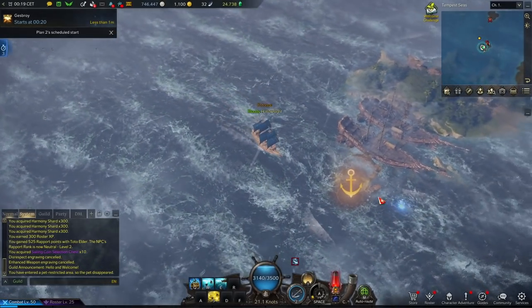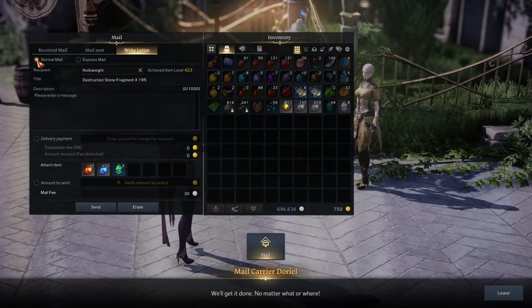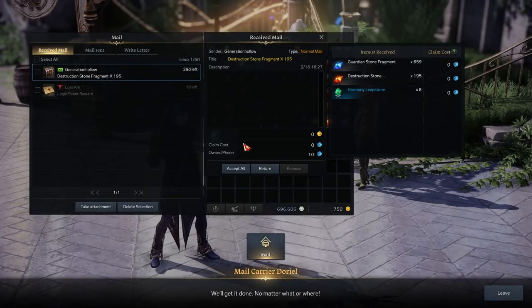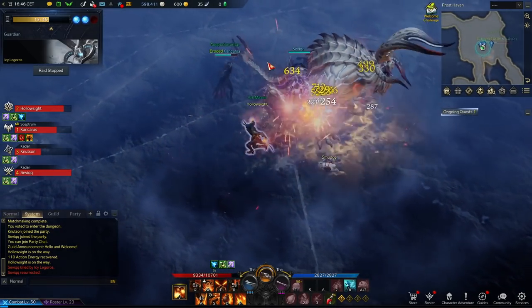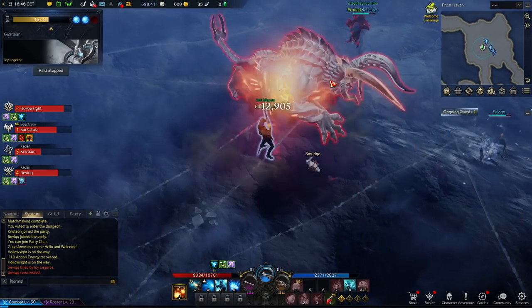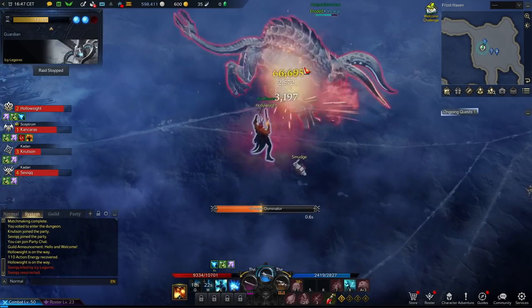Harmony Shards are unfortunately character bound. We can see how many we have at the top of the screen via the taskbar. The other upgrade materials can be transferred between characters, so running your dailies to amass those every day is the baseline of what you should be doing — that's your two Chaos Dungeons, two Guardian Raids, and three Una's tasks every day. Do those on every character you have and funnel those resources into your main. But there's more ways than just that.